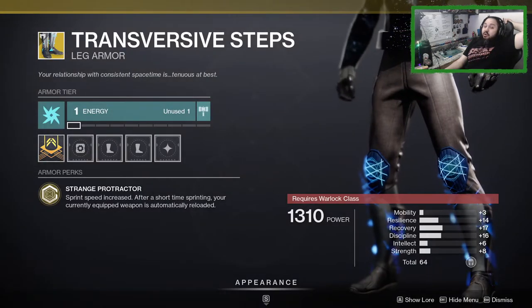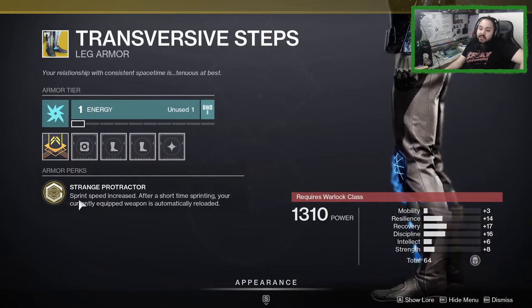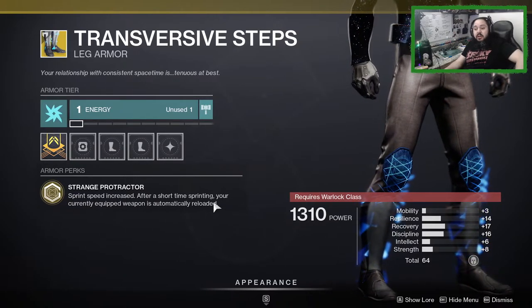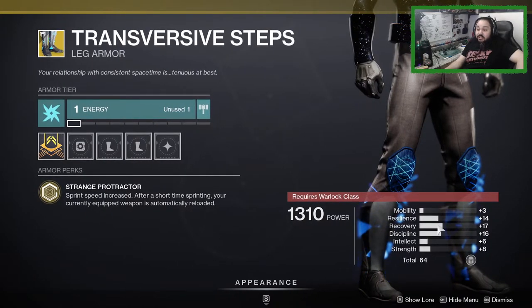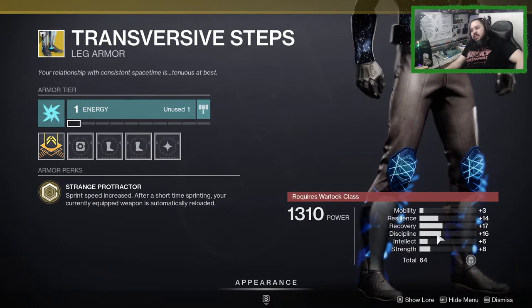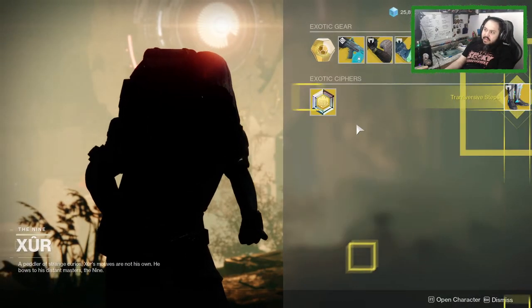Last but not least, Warlocks have Transversive Steps, which are really good — S-tier. You definitely should get these because not only do you get a sprint speed increase, but after a short time sprinting, your currently equipped weapon is automatically reloaded. This is really good, and the stats are great too — resilience, recovery, and discipline, which you definitely want to see. I'm picking this up right now.